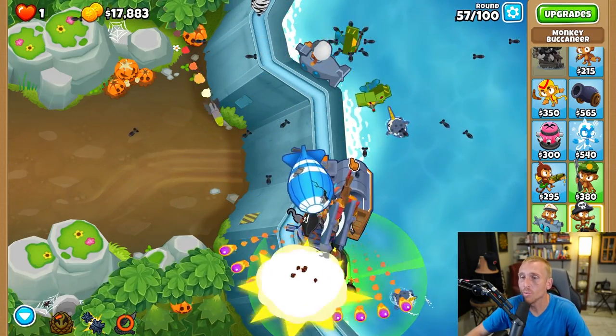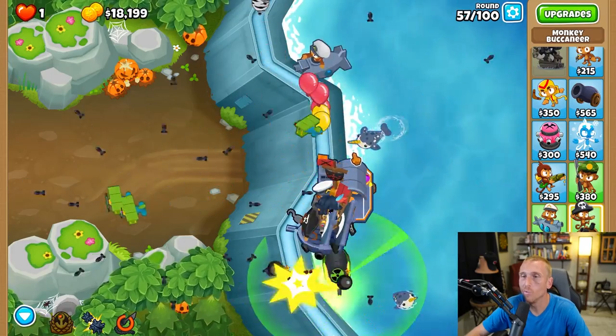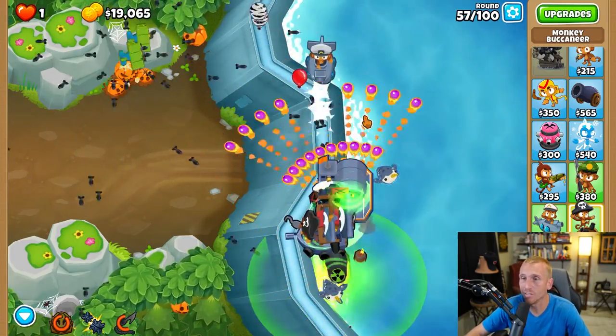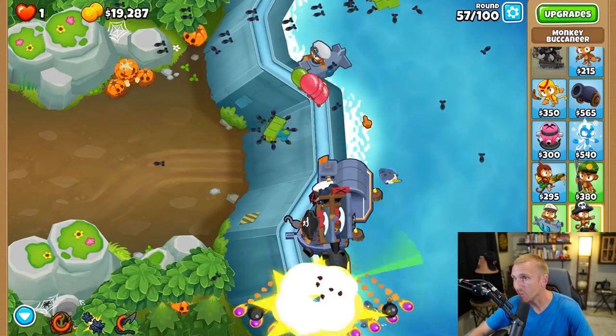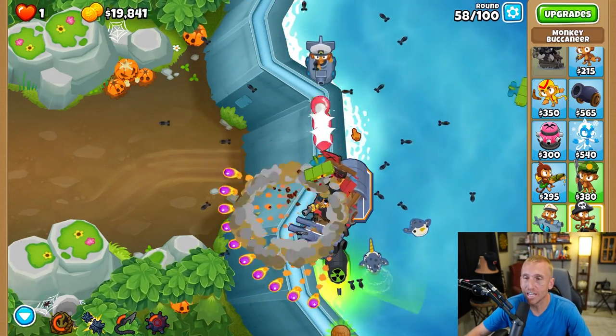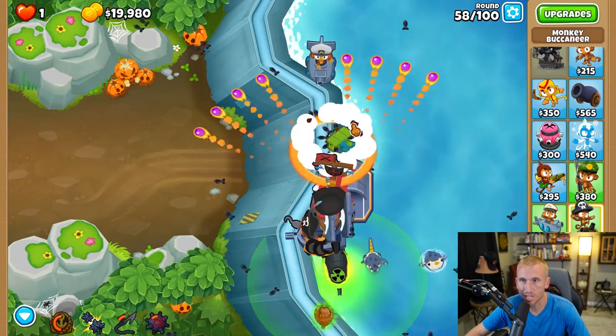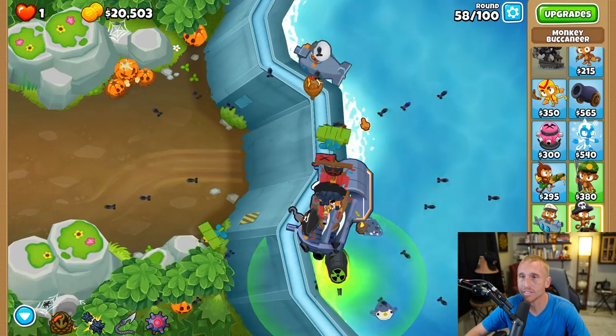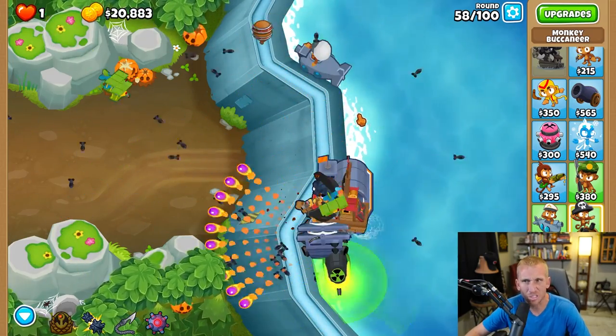On round 57 we're going to pull that second boat too because we don't want to take any chances, and we're going to hit our first ability for that second rush of MOABs. You don't really need all these abilities, but what we're doing is eliminating all the RNG I've faced across dozens of attempts — making it easier so you don't have to go through it a hundred times, just do it the one time.